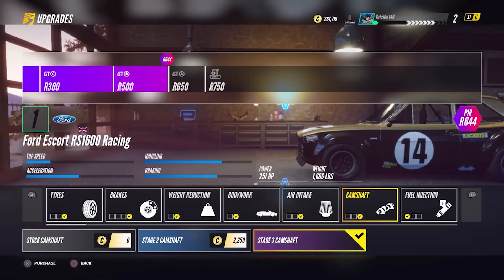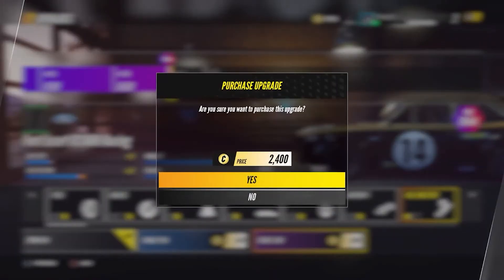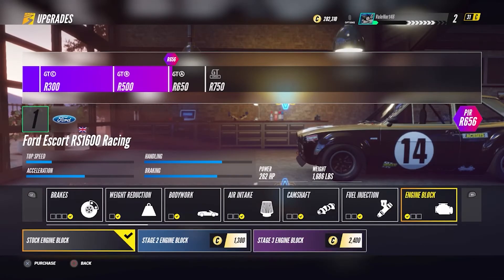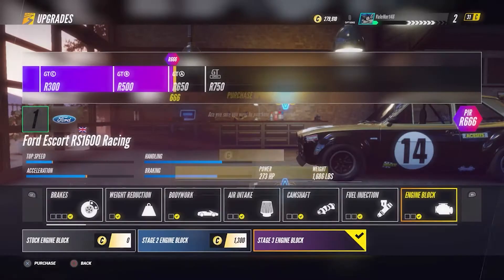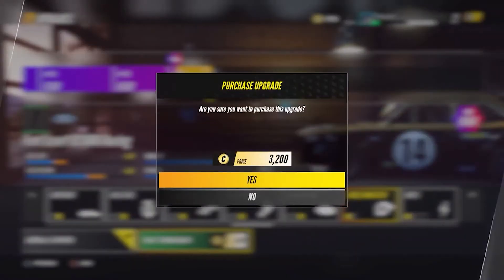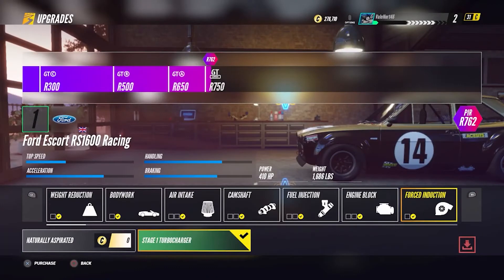From the main menu, choose Garage, then select your chosen race car, followed by choosing the Upgrades option. Now upgrade every available upgrade, which will cost you around 70 grand for race car upgrades, plus about the same to purchase the car and convert it into a race car, so your total expenditure is looking at roughly 140 grand.